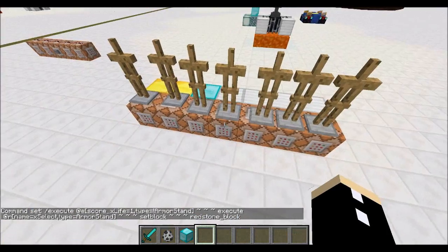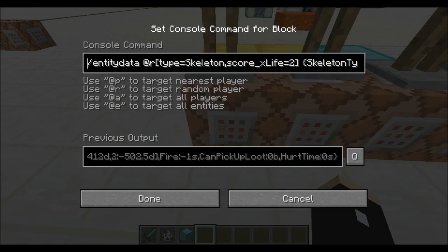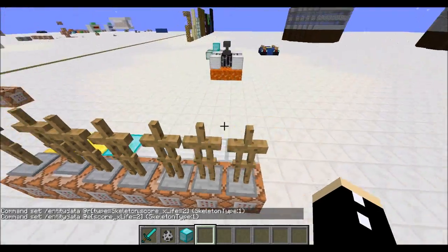So what are these things doing? Let's say a redstone block picks this armor stand. What it will do is take the entity data of a random skeleton that just spawned — so X life equals two. Can't do equals one, because this actually happens a tick later — and then it changes its skeleton type to wither. Same with the one here, it's a random one. This one I picked at E, which means all skeletons that just spawned would have their type changed. And the rest do absolutely nothing.